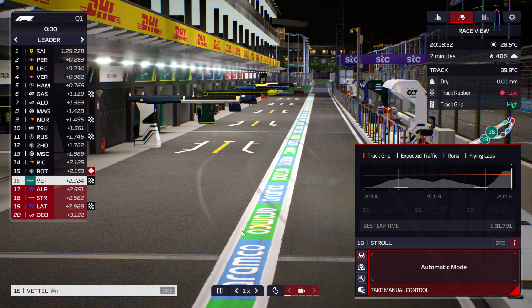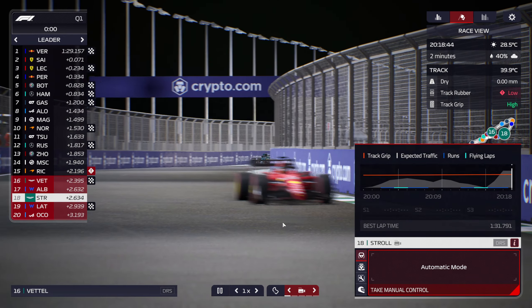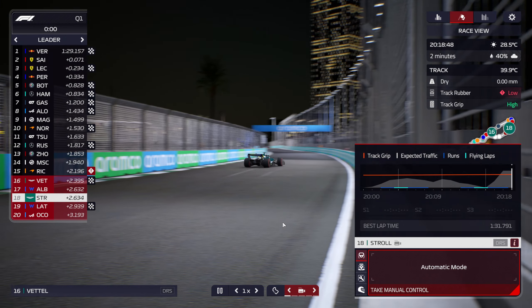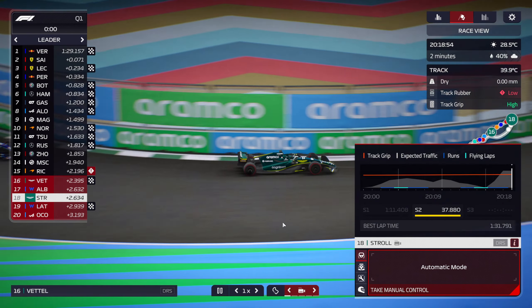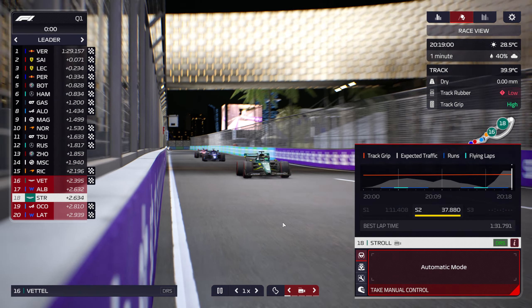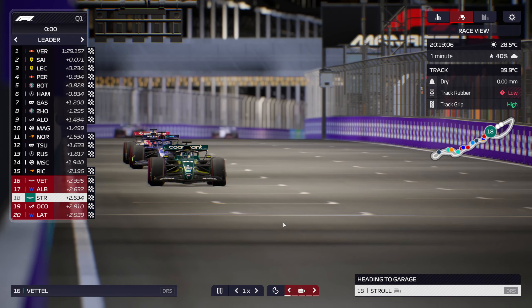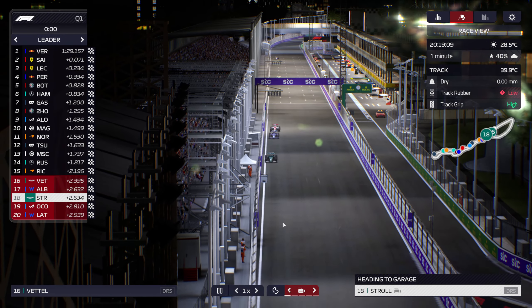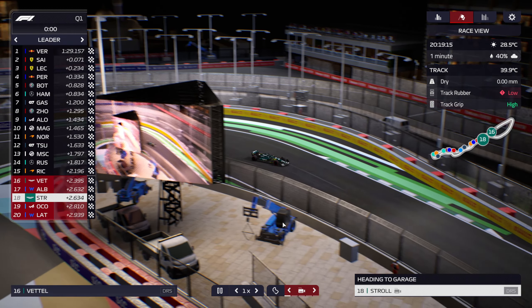Well, there it is — we're dropped in. Is Stroll still doing his lap? He's stuck behind a Ferrari. Look, if it finishes this way for us not to be last I'll be delighted. Coming across the line — I don't think he's improved. And once again we do not get through qualifying one, so this has been a really short video.